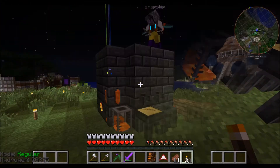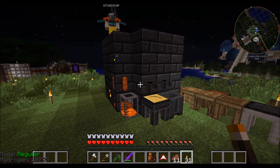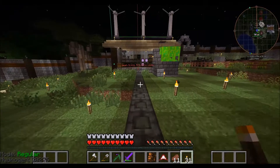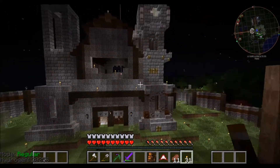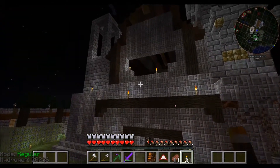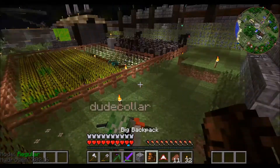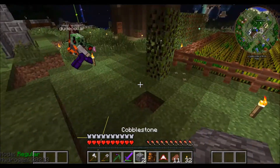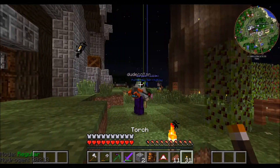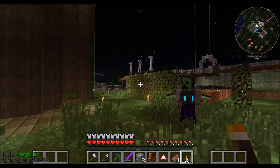I would like to move the forge into the castle too — is there a possibility for that? Yes, you can probably set it up in one of the main floor rooms. Stop putting cobblestone all around, rush man — what are you doing? Should we take Snappy through the nether and show him the big crag area that we thought was really cool?